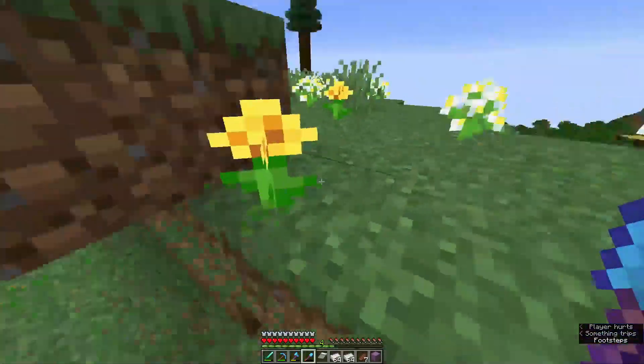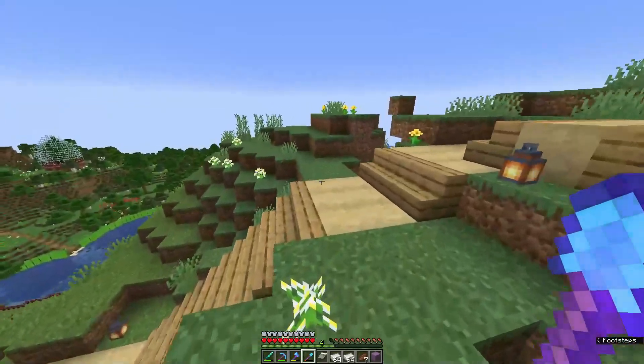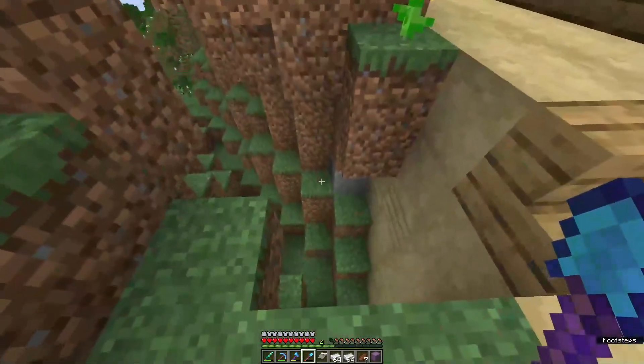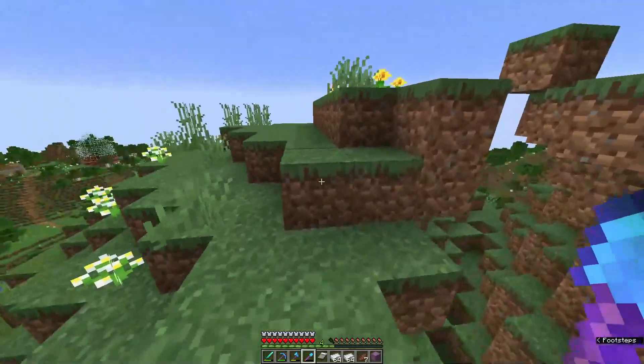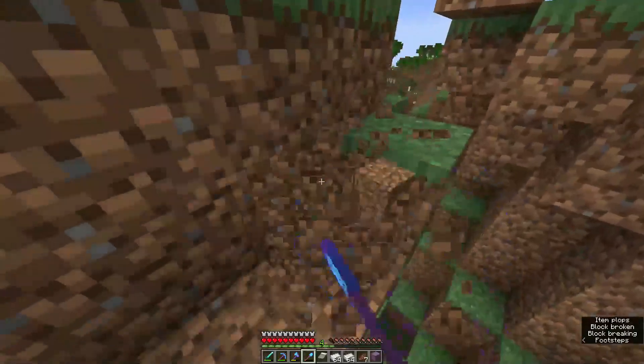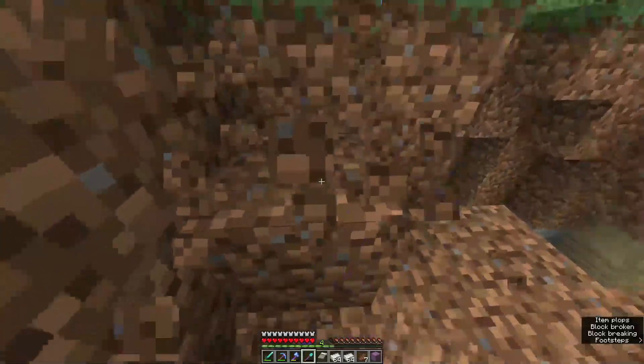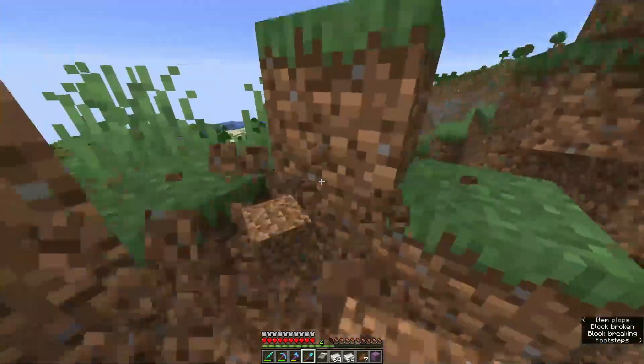I also have to fill in this hole now, but I've used all my dirt elsewhere, so I'm like, oh no. I also need to fix up the terrain a bit. Today's episode is: get two more villagers, get them up here, and make a villager breeder.